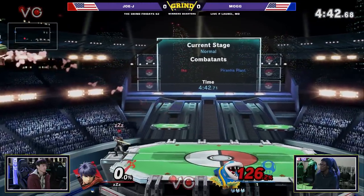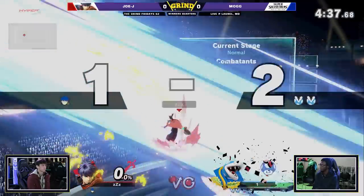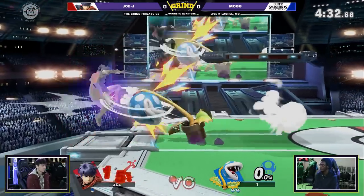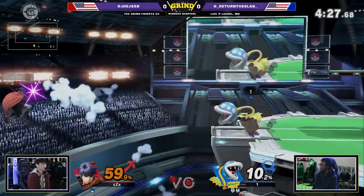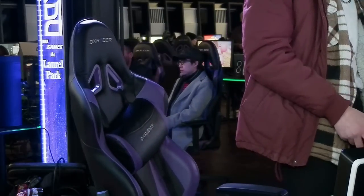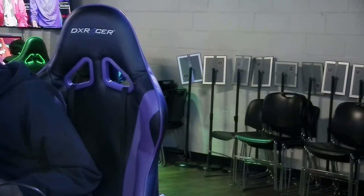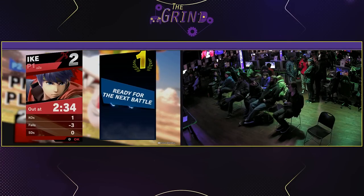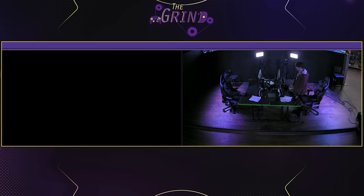Good stuff, using it to get off of ledge here again. Ike has no options other than to just sort of sit there. That nair into back air — easy peasy, confirmed. Works very well a lot of the time. Even when he hits the spike ball, even when he hits a piranha plant, still gets hit by the ball. That was excellent. Any budding piranha plant players should definitely look to Mog for inspiration. This is very clever stuff.